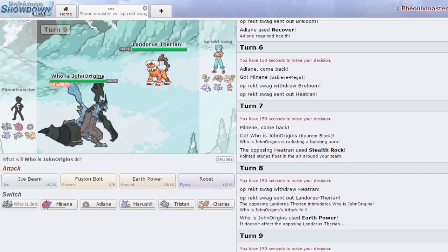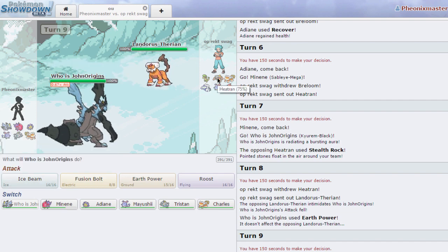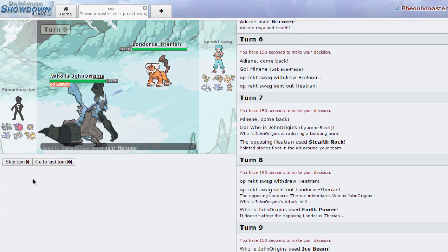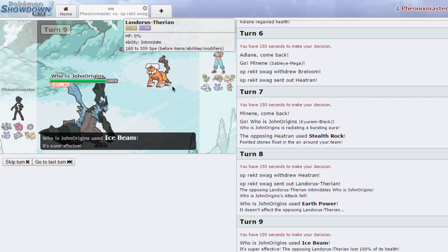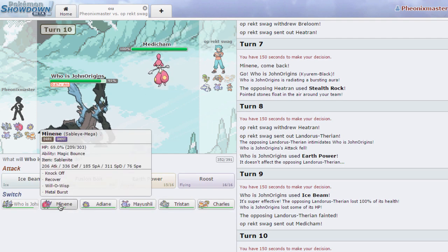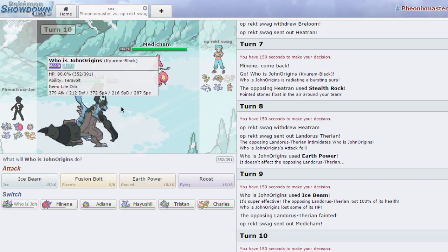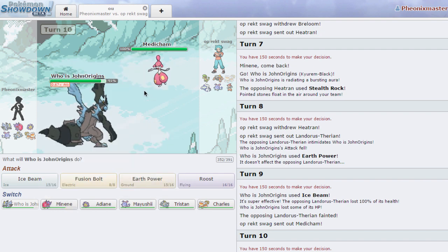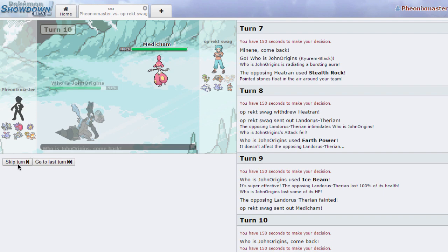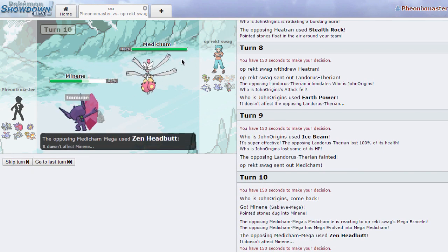I could have pivoted but I'm gonna click Ice Beam because I know he's gonna go for the U-turn. He's not even Choice Scarf — why did he bring this thing in? Not sure why he brought his Landorus-T just to die. In comes Mega Medicham and once again Mega Sableye completely walls this thing unless he has something crazy.